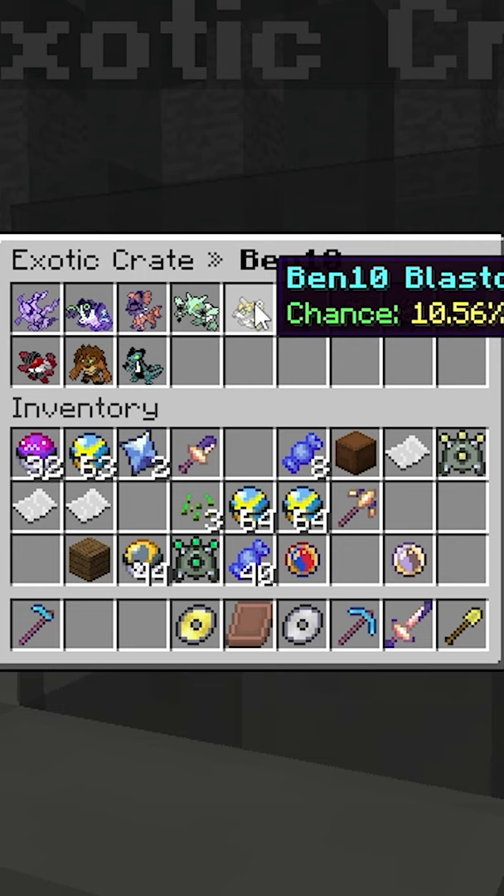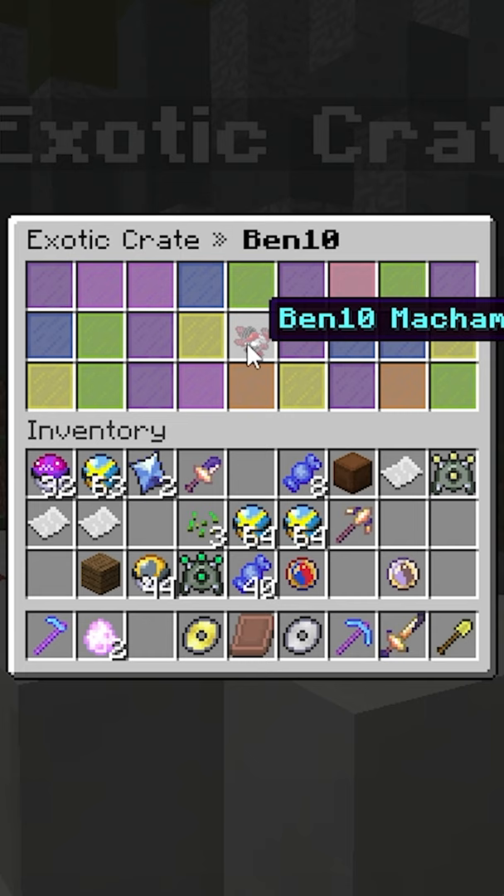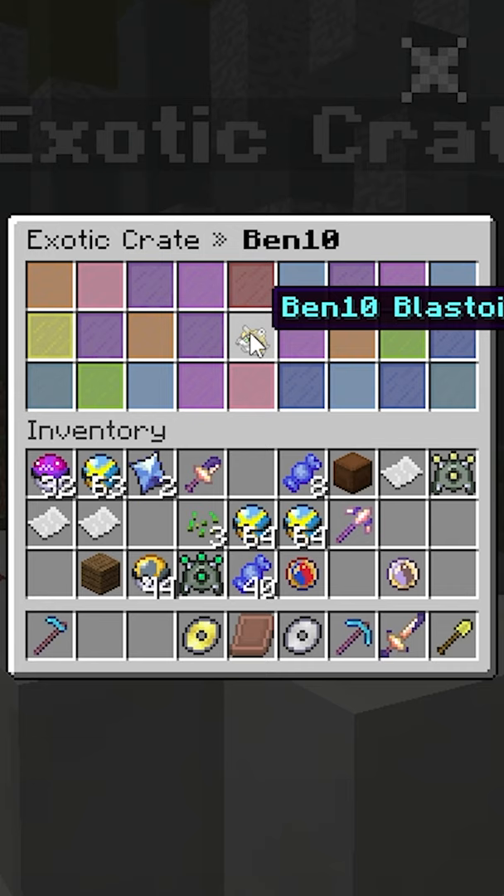First one we get is Rylaboom. Second one we get will be Machamp. Another Machamp, that's a little disappointing. Fourth is gonna be Greninja — that looks cool. The last one we get is... Let's go, we got Blastoise.